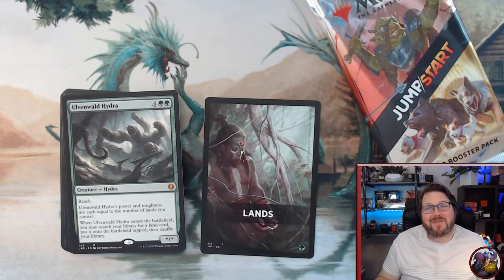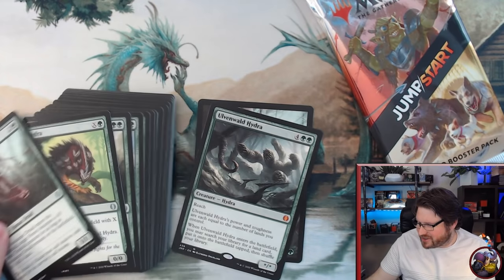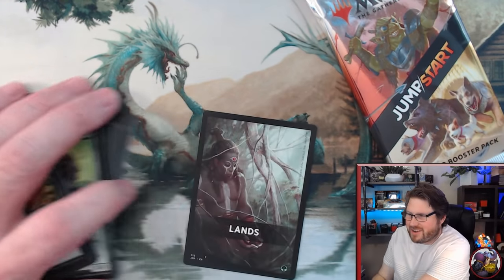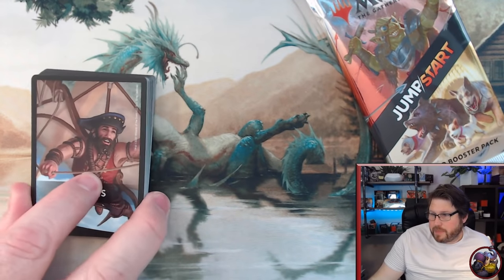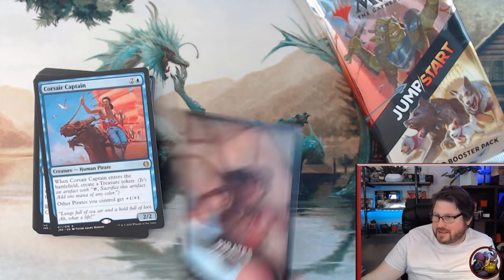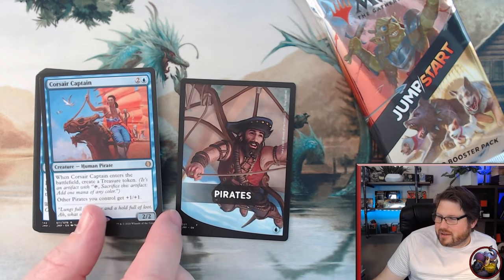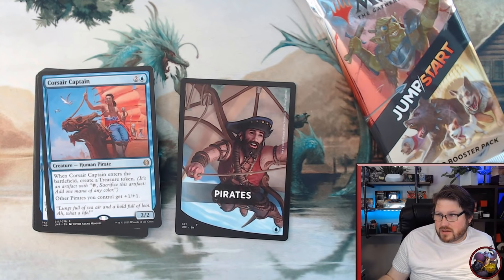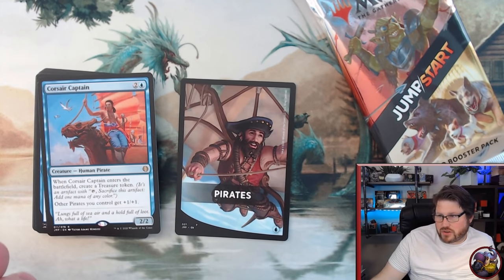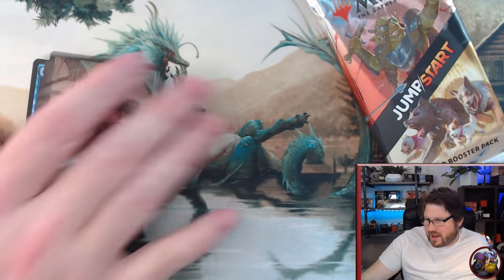Boom! Ulvenwald Hydra. The amount of mythics I've gotten in this box is crazy, and there's a Cultivate in there too. Awesome. Next up we've got an Attacking Pirate — a good little guy giving your pirates a little anthem, and it also gives you a refund with a treasure. So a two-mana 2/2 flyer is quite good in this kind of deck.